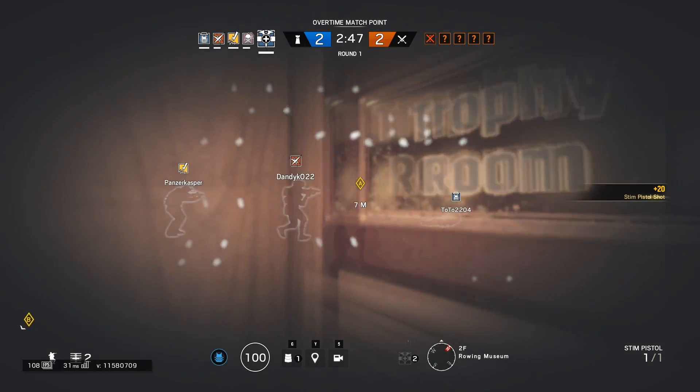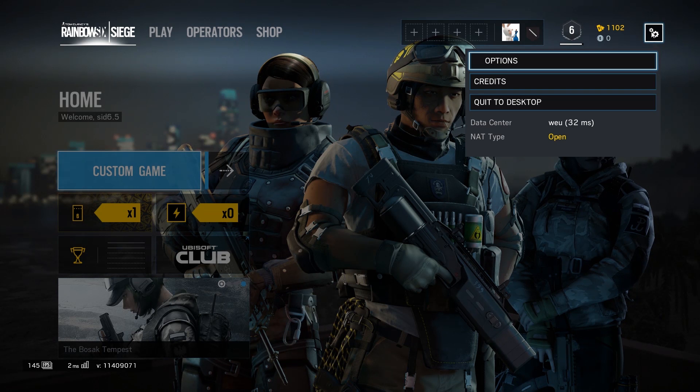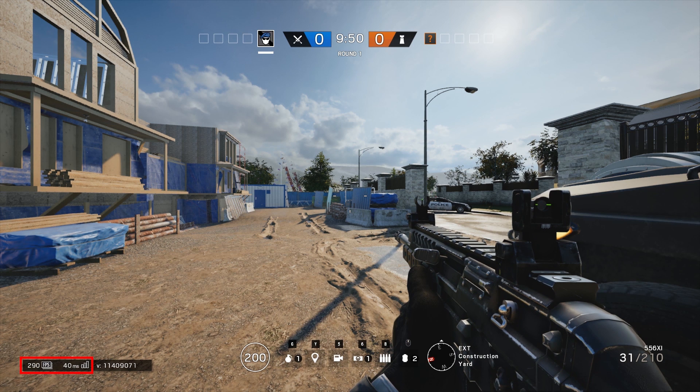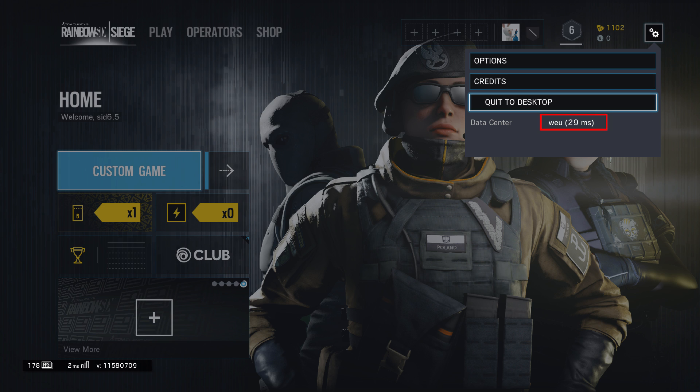What changed in Rainbow Six Siege since I tested it last time? Previously, the ping shown in the scoreboard was not only always higher than what you got for the data center you connected to, it was also affected by your frame rate — getting higher when frame rate went down and lower when it went up. This was because the scoreboard value included the processing delays of the game. Now after the recent patches, the ping inside the scoreboard is lower and more in line with your connection to the data center, as it no longer includes processing delays. This was basically a cosmetic change with no impact on actual gameplay.